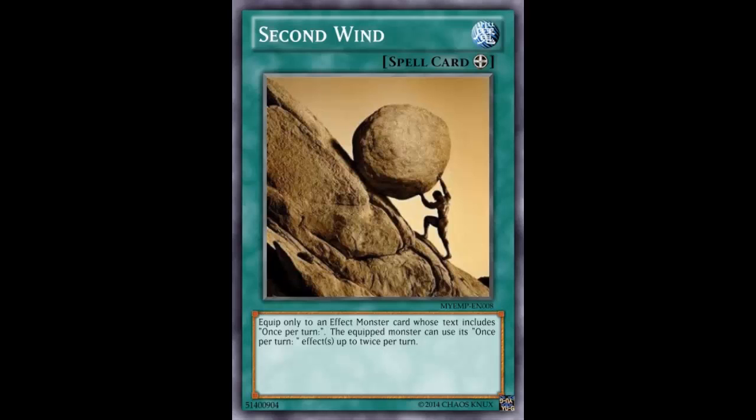Second Win is an equip spell and it reads: equip only to an effect monster whose card text includes 'once per turn.' The equip monster can use its once-per-turn effect up to twice per turn. Now that is really, really broke.